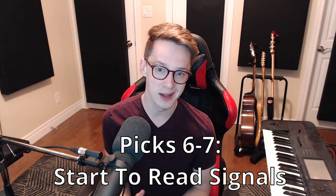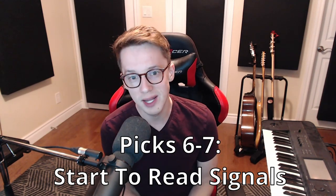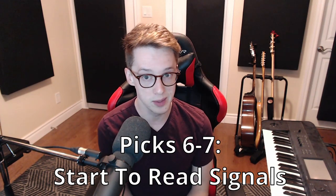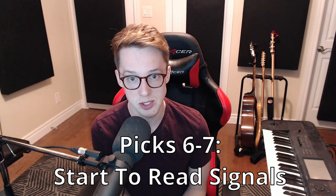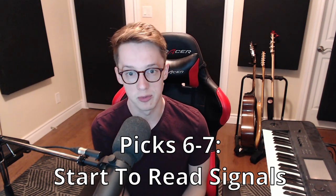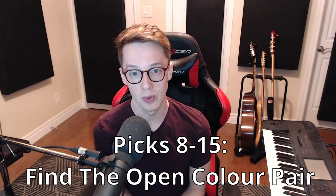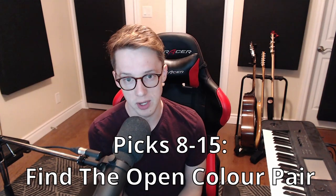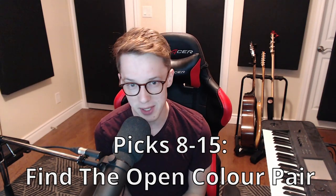Here's my order for drafting cards in Strixhaven. In your first one to five picks, you want to be taking the most powerful or most flexible cards. In picks six to seven-ish, you're doing the same thing but starting to read signals — paying attention to what cards are getting passed to you. Are you seeing really powerful cards in a certain color pair? Have you seen two great red uncommons in a row? This might indicate that red, Prismari, or Witherbloom is open. In picks eight to fifteen, this is where you're really reading signals — the most important part of pack one — as it shows you what nobody else at the table wanted.